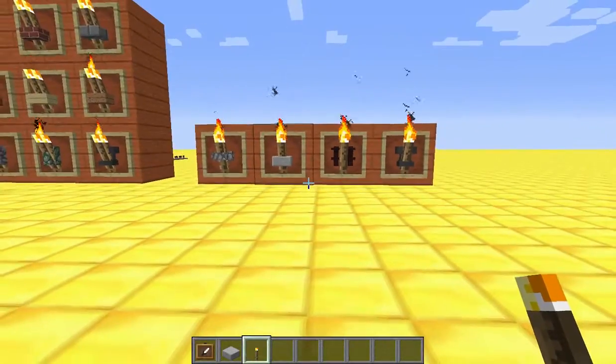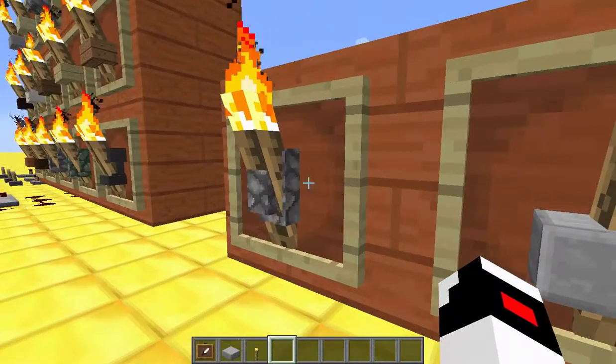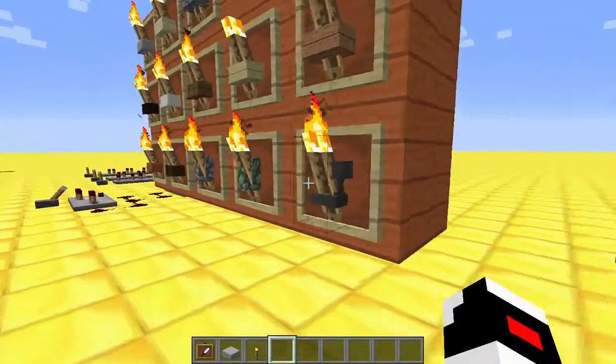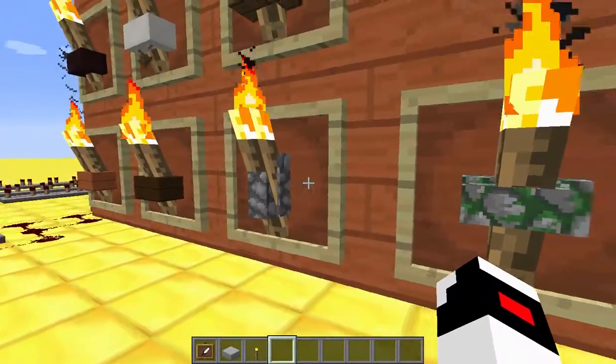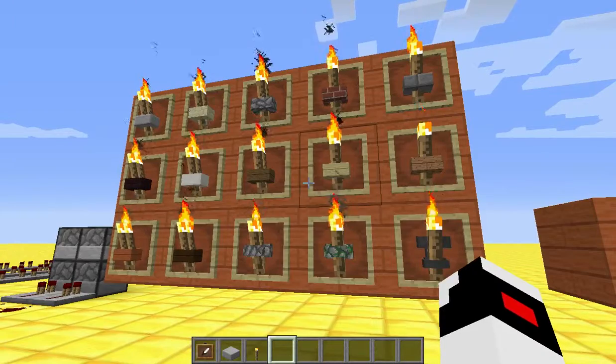It works with all of these blocks: fence, anvils, wall. If you turn a wall sideways — I think that was probably my favorite. See, wall, turn it sideways. These are all the ones I think look cool with it.